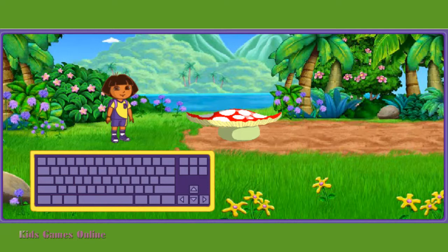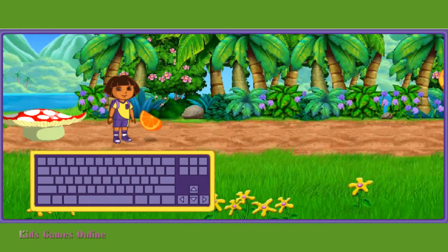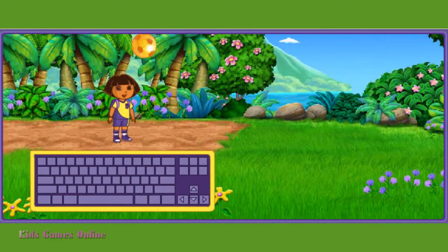I can jump really high by bouncing off a mushroom. If we pick up oranges, I'll get an energy boost. And try to collect as many golden soccer charms as you can to share with the Golden Explorers. ¡Vámonos! Let's go!